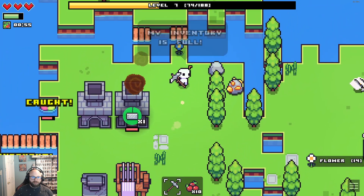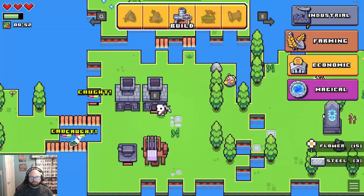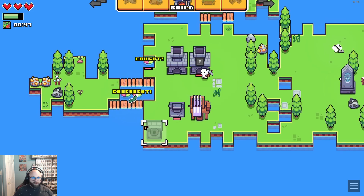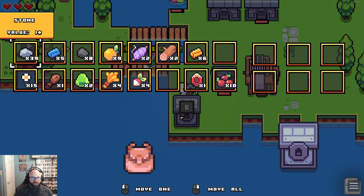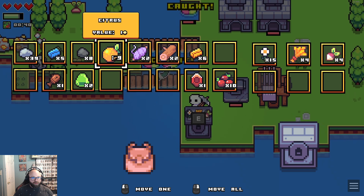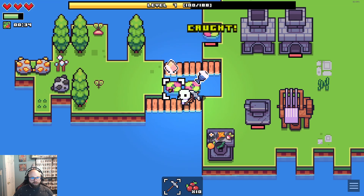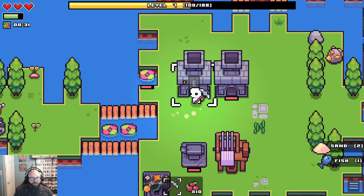I want to pick up the flowers because I can. Now we build a vault — we'll put it down there. Let's put flowers and wheat and beets and citrus, and I guess seaweed. They only do six though. Is that sand? Nice — more sand, that makes glass.